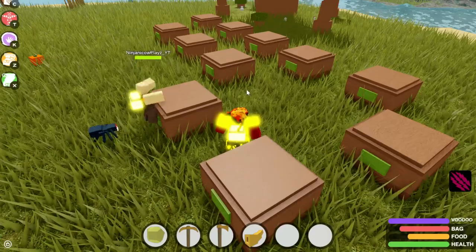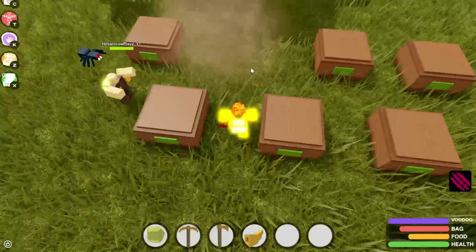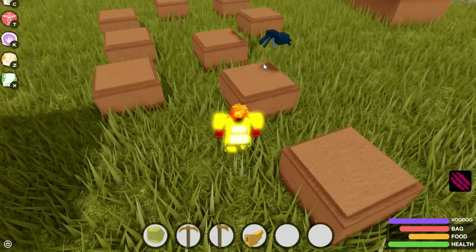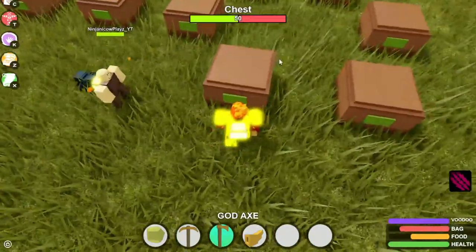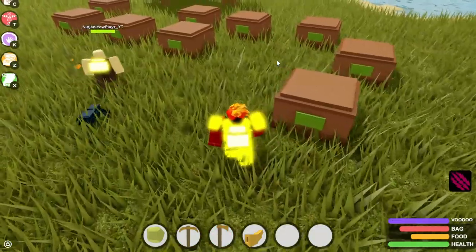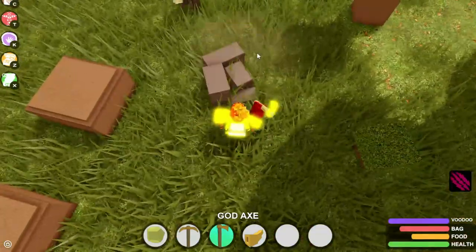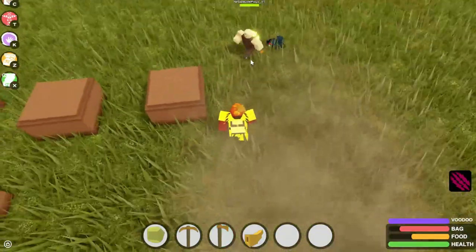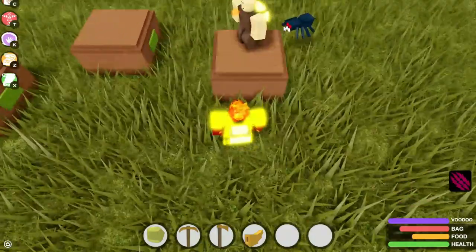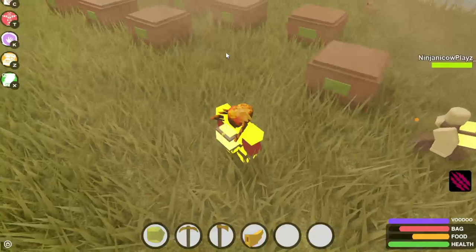I feel like the void shard is in this one — I'm gonna choose this one. Inside is no void shard, meaning you've won 125 gold. Do you want to continue or stop? This one — and inside is no void shard, meaning you're now up to 150 gold. I'll go with this one. No void shard, 175 gold. This one right here — no void shard, meaning you're now up to 200 gold.